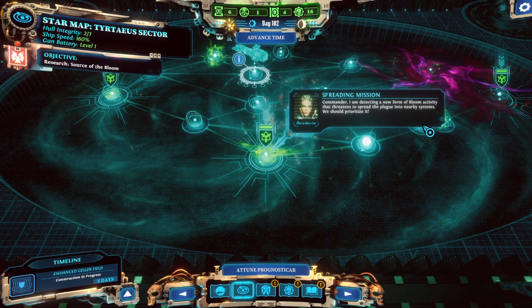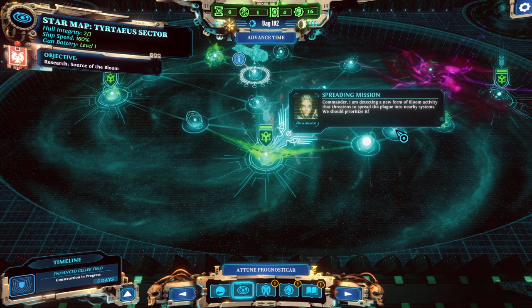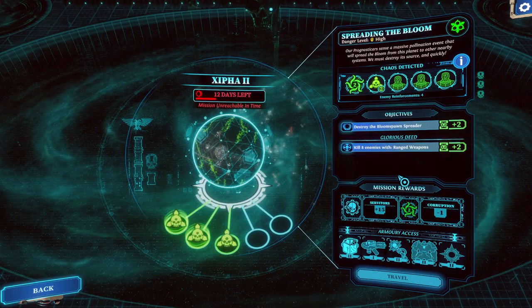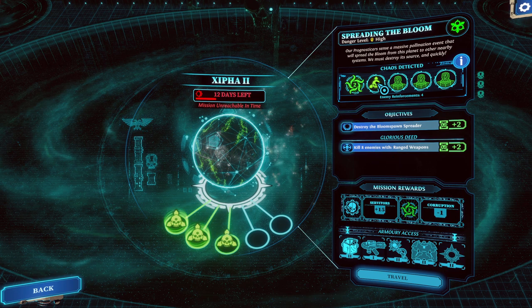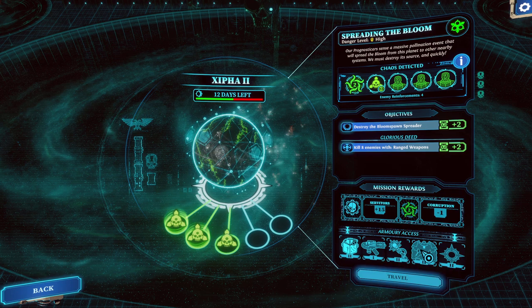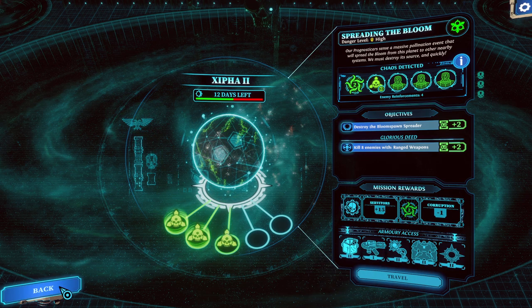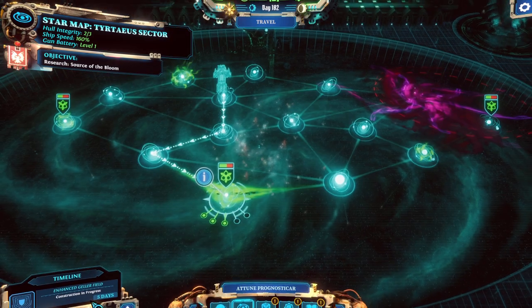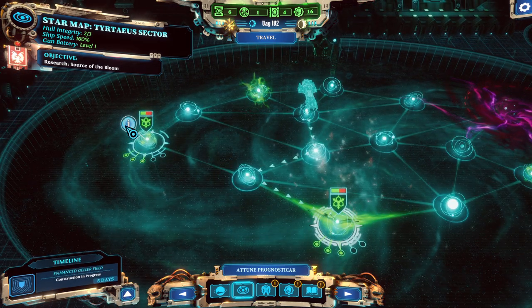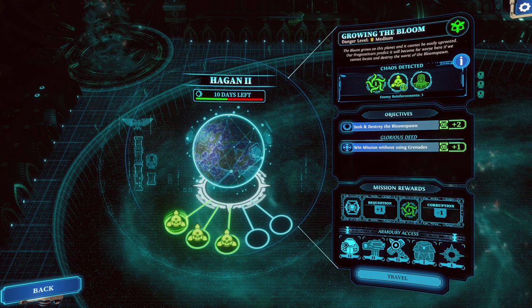Commander, I am detecting a new form of bloom activity that threatens to spread the plague into nearby systems. We should prioritize it. Let me guess - it doesn't have servitory? Yes, it has servitory. Well, then I guess we know what we're picking. Kill eight enemies. I'm excited about this. Mission unreachable in time? Okay, I must have not selected it. You have another warding stave, level two Terminator armor, level two Wargear, level one Incinerator, and level five Apothecary. I did want to try out a Bleedy Apothecary, but we do have to save up our requisition for the next Grandmaster's Report.